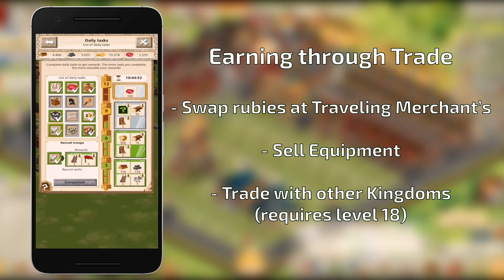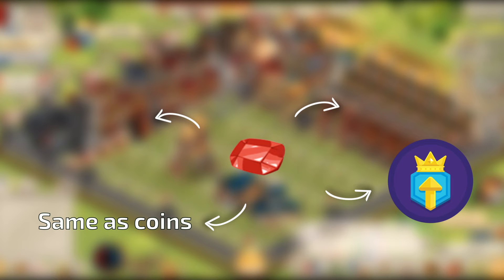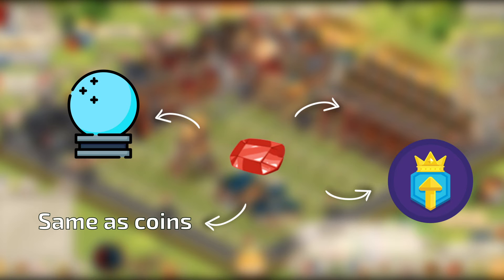Now let's talk about precious rubies. Just like coins, these can be found in treasure chests or acquired through combat, check-ins, activity rewards, quests, daily tasks, and the wheel of fortune. You will also get these every time you level up. Plus, if you feel like it, you can spend some in the fortune teller's tent for a chance to get double of that back.